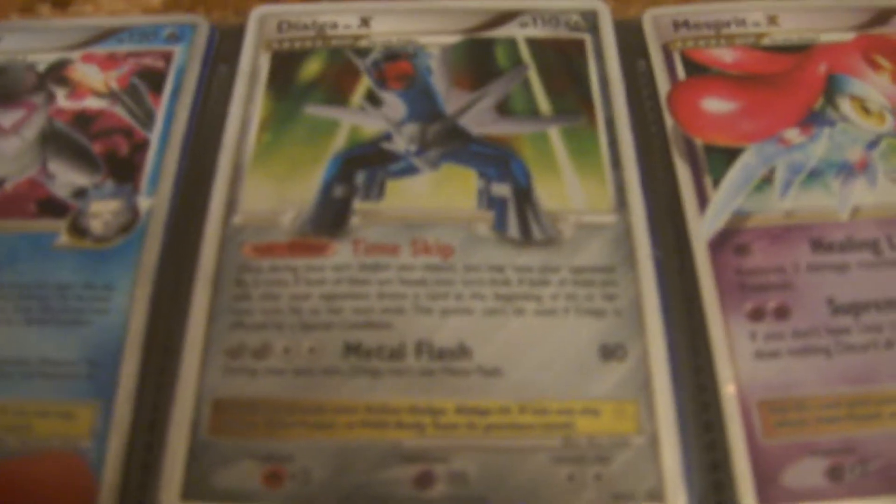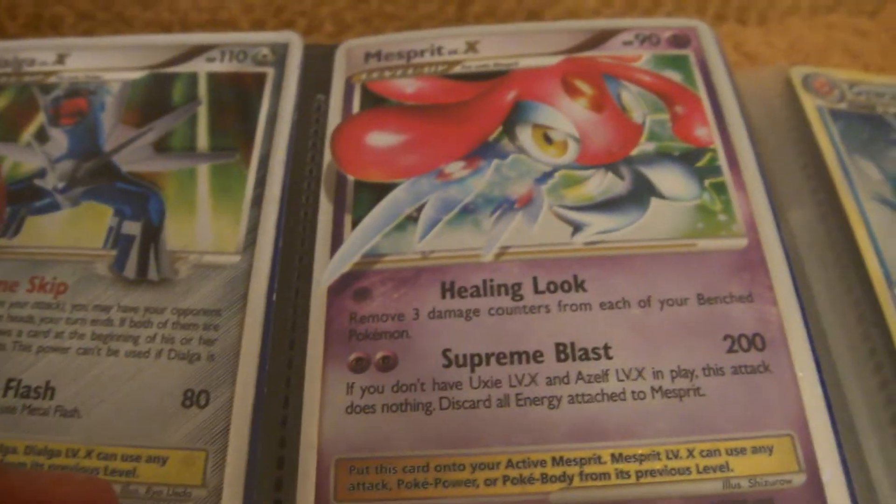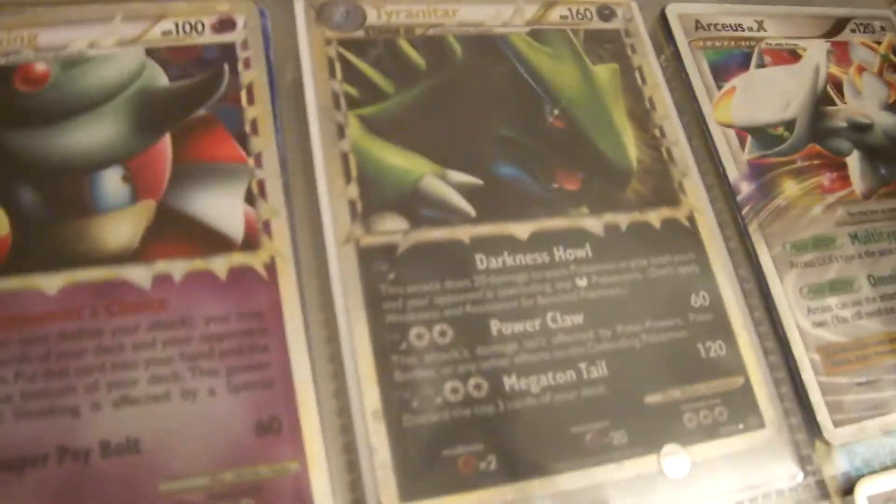Palkia GX, Dialga X, Mesprit X, Armaldo X. This is a sleeve that I put on. Tyranitar X and Articuno EX. Next, these are not finished.